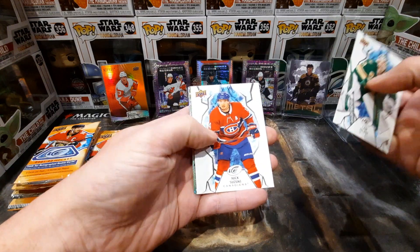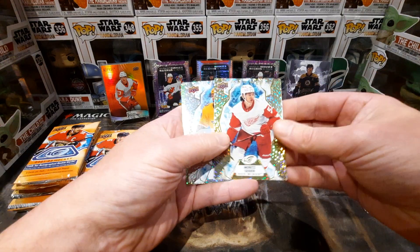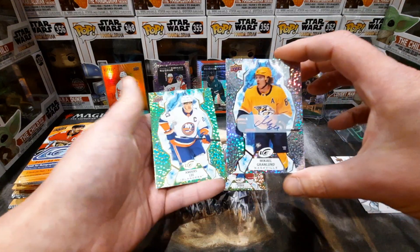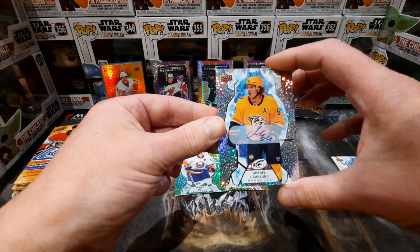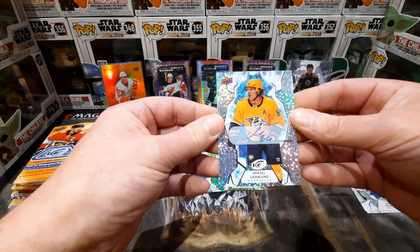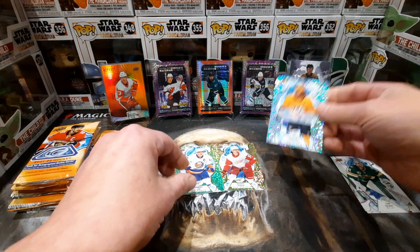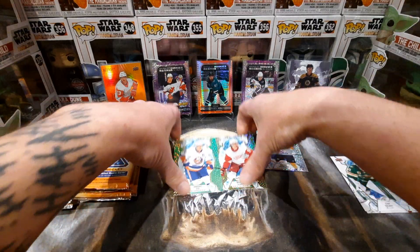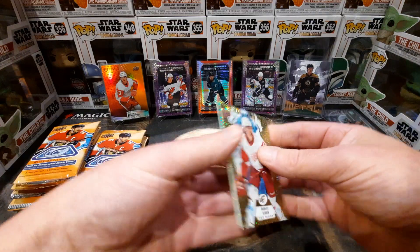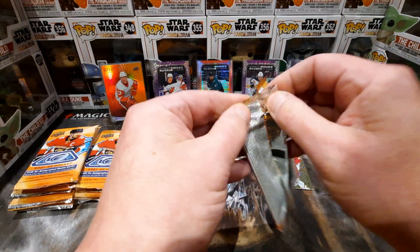We got Cam Talbot, Nick Suzuki — I guess this is like a gold, maybe — Moritz Seider, awesome name. Holy crap, in the first pack we got an auto! Not exactly the biggest name on the NHL, but we got an auto. That is freaking stellar, look at that. That is pretty freaking cool. Very nice. I guess this one's probably a green and this one might be a gold rookie. I don't know if the rookies are any different, but still — fuck yeah, I got another auto from a retail pack! Look at that. Let's go!